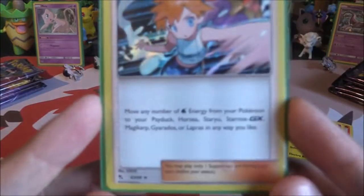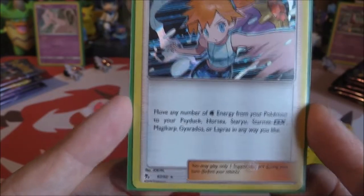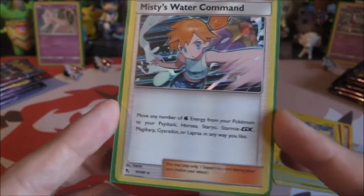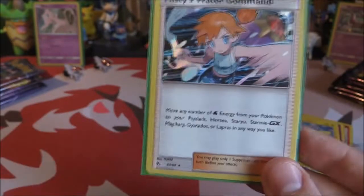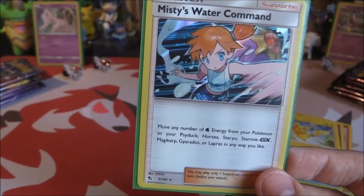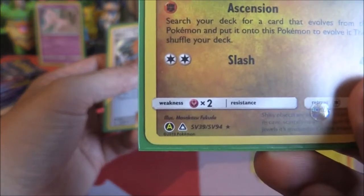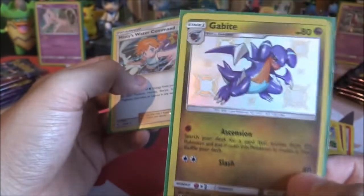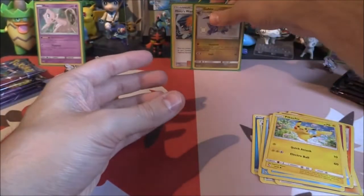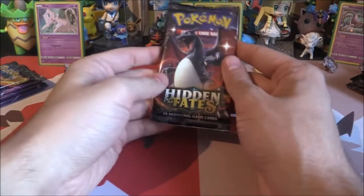Let's get these sleeved up. Misty's Water Command lets you move any number of Water Energy from your Pokemon to your Psyduck, Horsea, Staryu, Starmie GX, Magikarp, Gyarados, or Lapras in any way you like — a nice way of moving energy. If you've got Starmie GX, that's going to be tanking very quickly. The card is SV39 out of 94, so there are 94 shiny cards, and it's from Ultra Prism. First pack and we've got that — really nice.